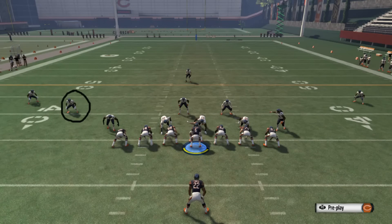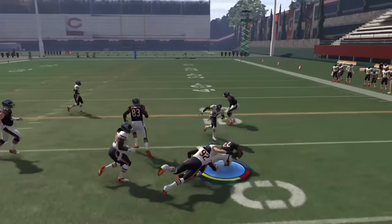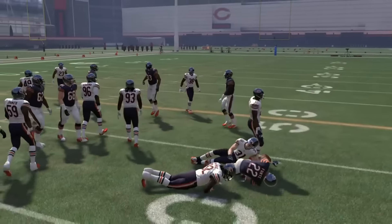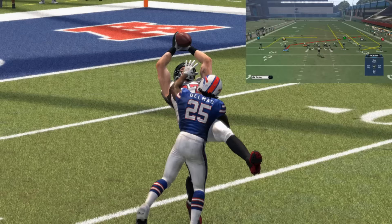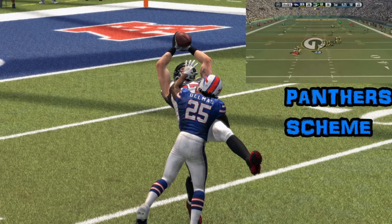HB Zone Weak is most effective when the defense brings the safety down, because they only have one deep safety to protect against big runs. Zone Weak's purpose is to attack the opposite side of the safety that came down the zone. Hope you like this scheme — stay tuned for more videos soon. Thank you all for watching and be good, y'all.